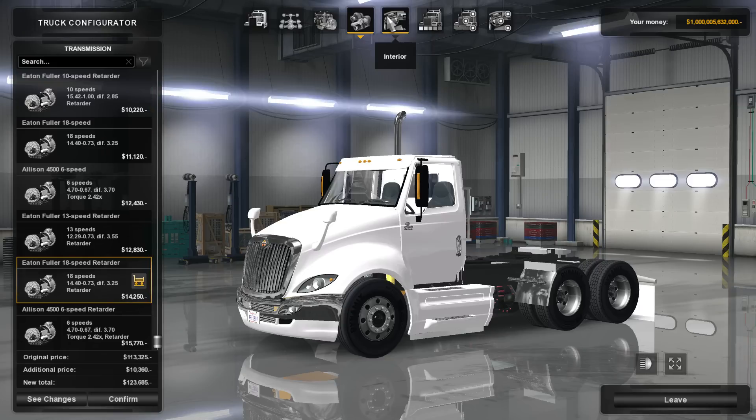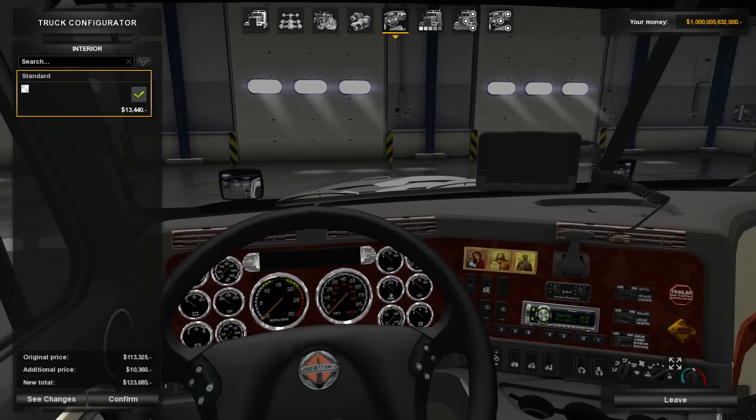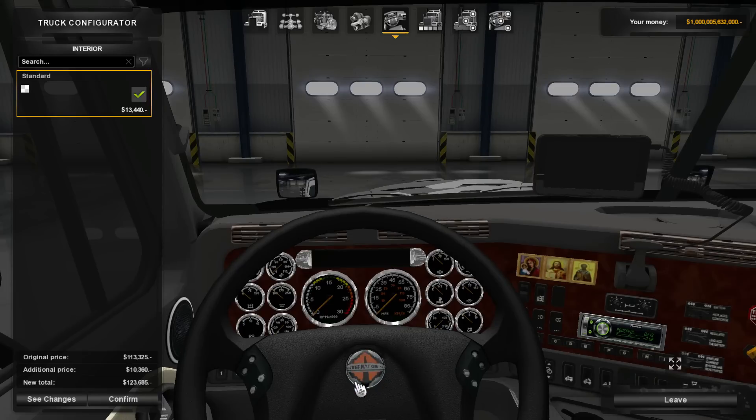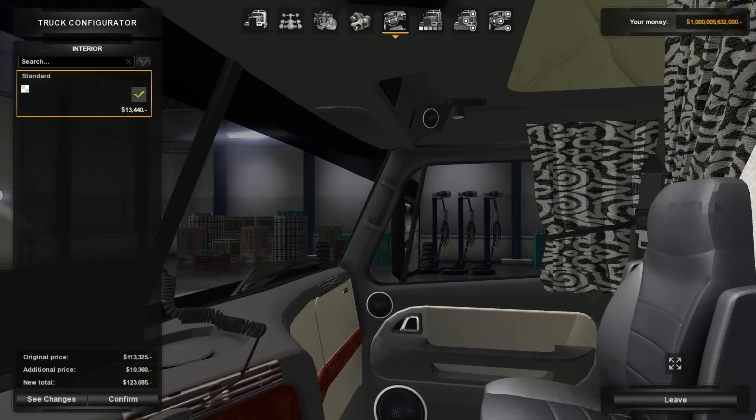Let's go in here to interior. This looks nice. This is an International. That does not look very good, but okay. Whoa, whoa, whoa — if you're going to do a day cab, you do not — unless that is an option somehow to add this on — you don't do this. So we're going to be finding out real quick if that is an add-on.